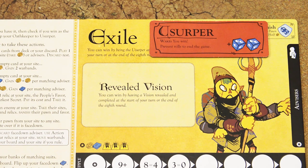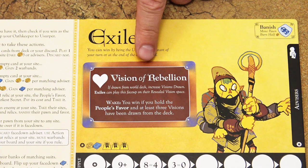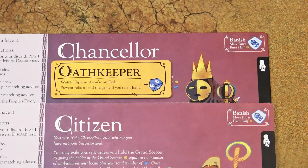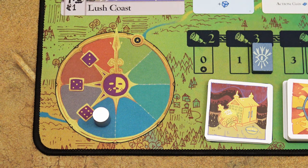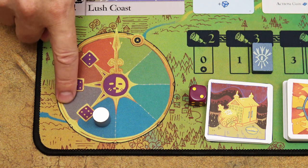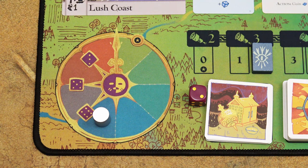The game can end in four different ways. First, an exile player can win if they have the usurper title at the start of their wake phase. Second, an exile player can win if they have a revealed vision, meet the conditions on that vision card, at the start of their wake phase. Third, if the chancellor or a citizen has the Oath Keeper title, the game can end at the end of the fifth, sixth, or seventh round. Roll the purple die at the end of those rounds: roll a 6 at the end of round five, a 5 or 6 at round six, or a 3, 4, 5, or 6 at round seven for the game to end.